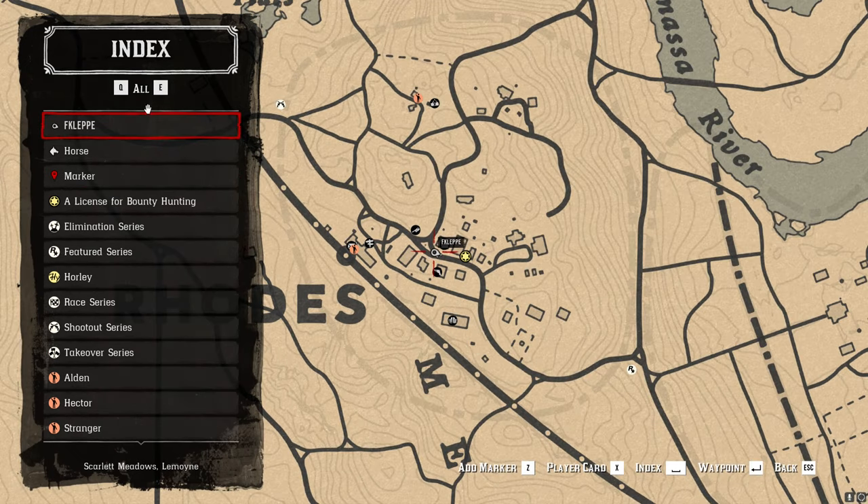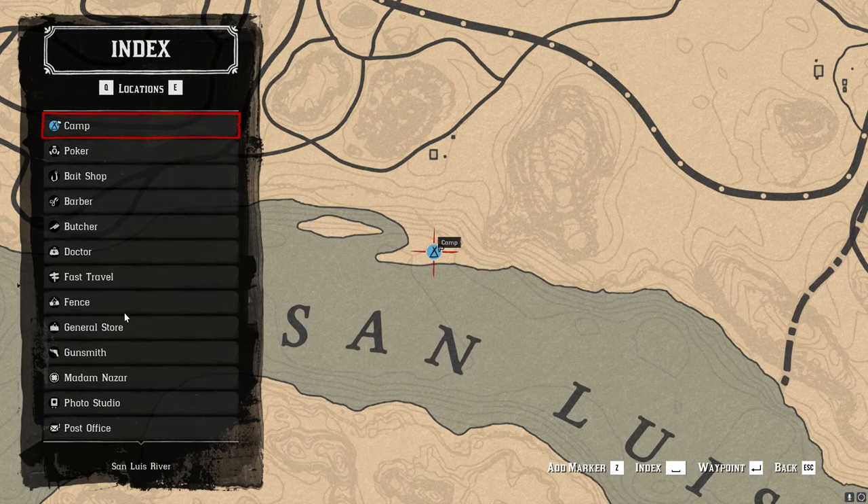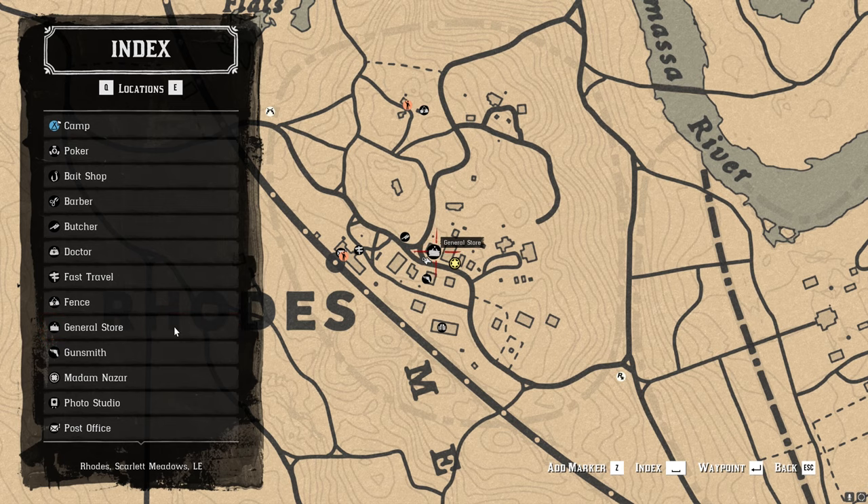First of all open your map, find a general store. Just use the index on your minimap and go search for general store.